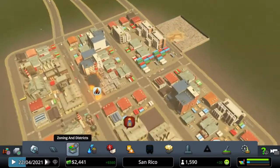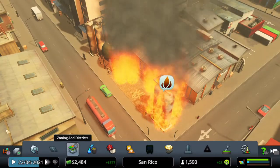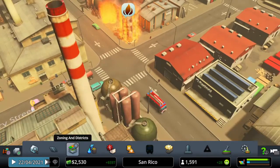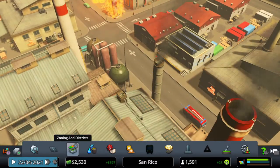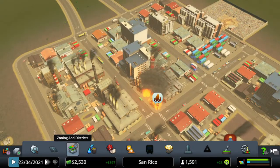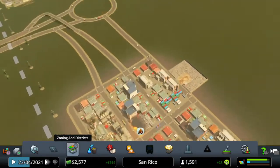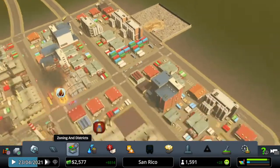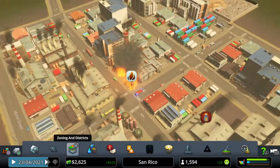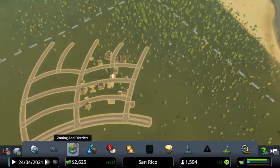We've got a fire over here — fire man coming. Where's the fire service? Oh there they are — where are they going? They've driven past there for some reason. Ah, there is another one coming, and that's the problem — they've had to come all the way from over there. It's not far, but ideally I will want a fire station over here. I don't have the money for it at the moment so we'll just leave them to sort that out.